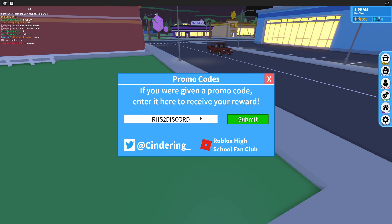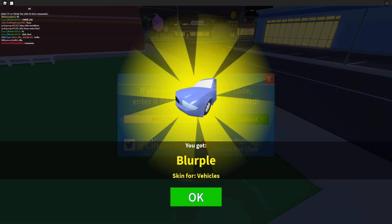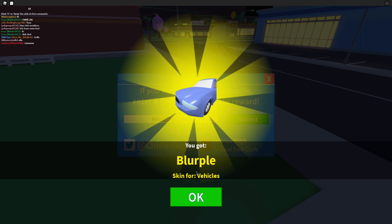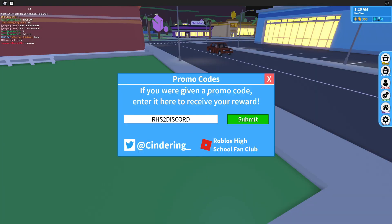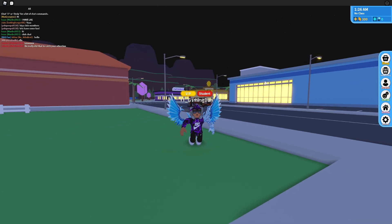The next code is RHS2DISCORD — enter that one in all capitals and redeem it. That gives us some more credits as well. Those are all the working codes right now in Roblox High School 2. If any new codes or updates come out I'll make a new video, so stay tuned. Hope you enjoyed — make sure to like and subscribe, and peace out.